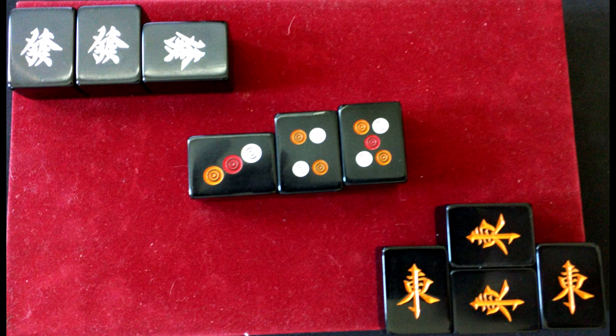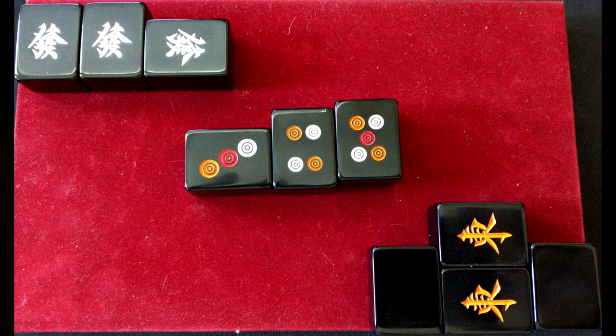Lastly, if you naturally draw a kan, you declare it and put the two tiles on the outside face down, and the middle two tiles as if you just stole from the person across from you. Now, with all this stuff about how you position your stolen tiles out of the way, let's take a look at the anatomy of what makes a Mahjong hand.